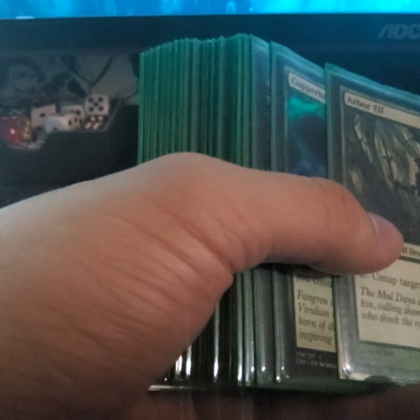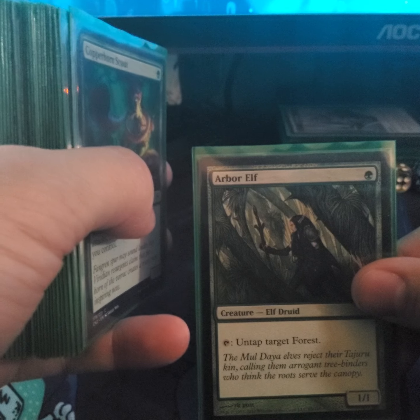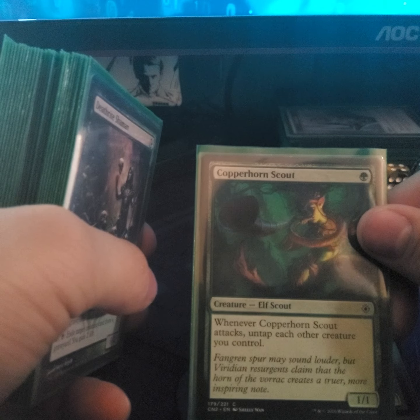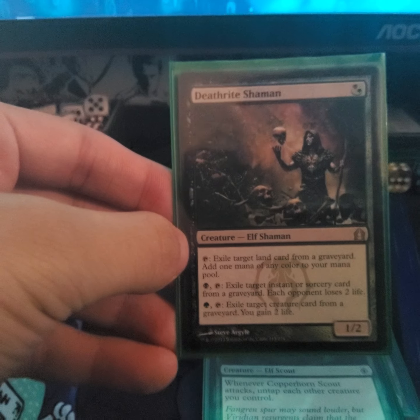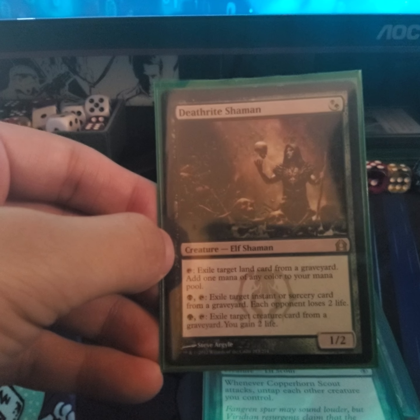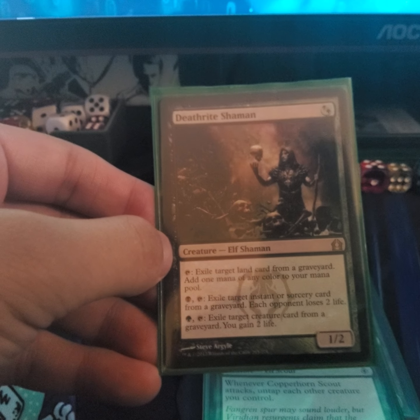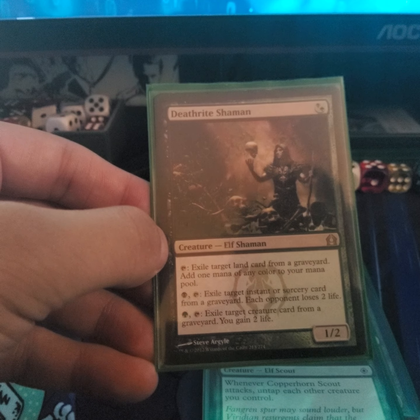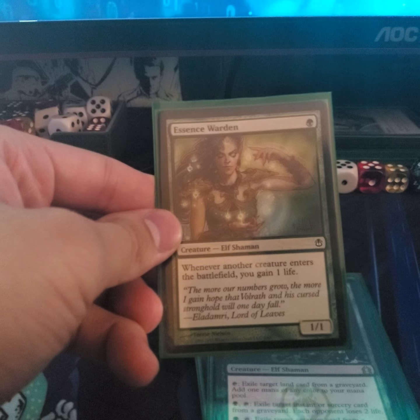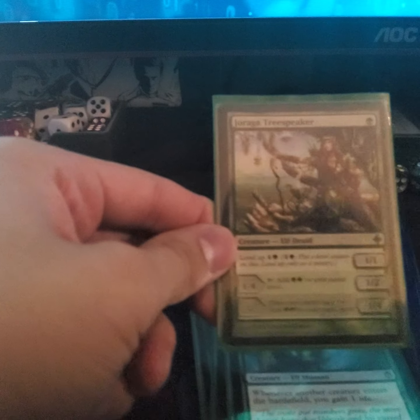Now for creatures — we're at the 12-minute mark. Armory Elf — equip on top of target forest. Copperhorn Scout — whenever Copperhorn Scout attacks, untap each other creature you control. Deathrite Shaman — exile a target land from your graveyard to add one mana of any color; exile a swamp to make each opponent lose two life; pay forests to exile a target creature from your graveyard and you gain two life.